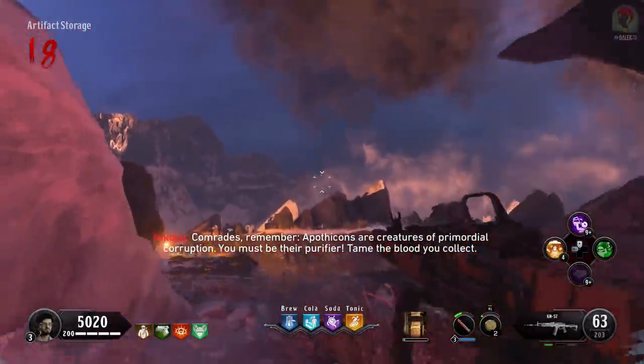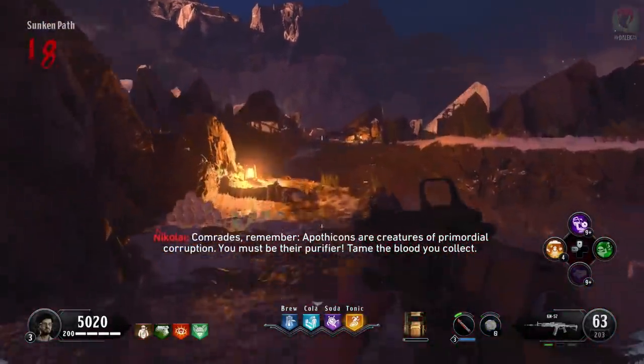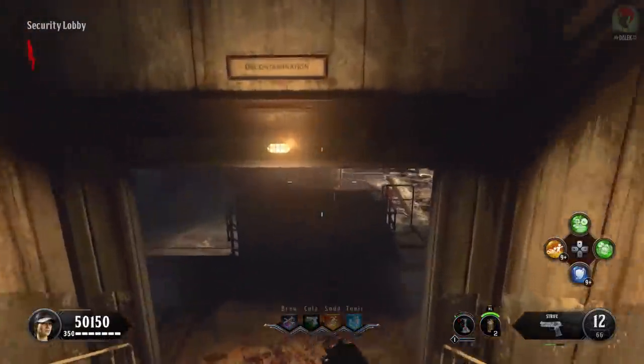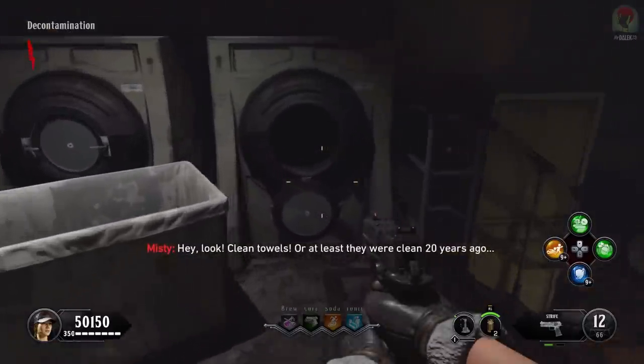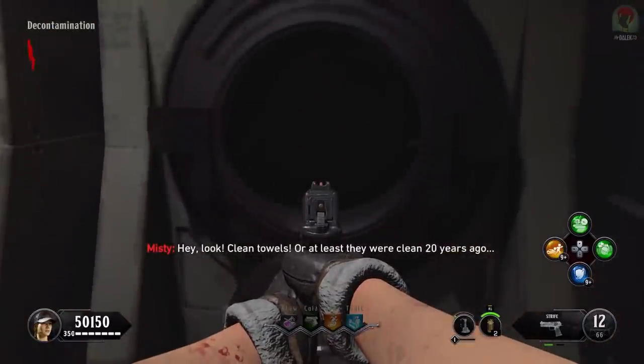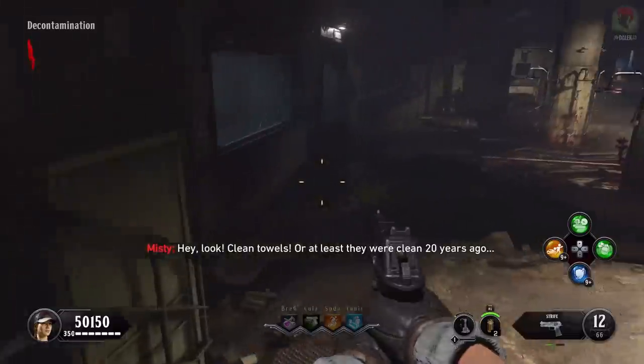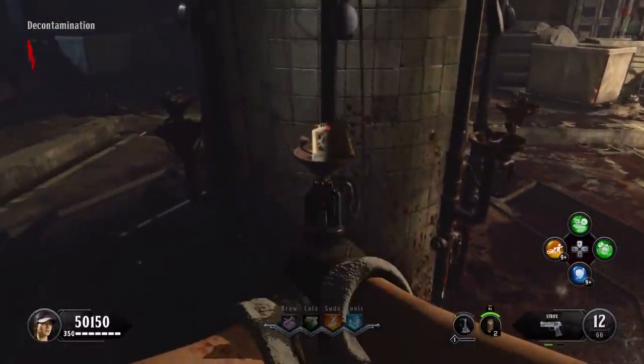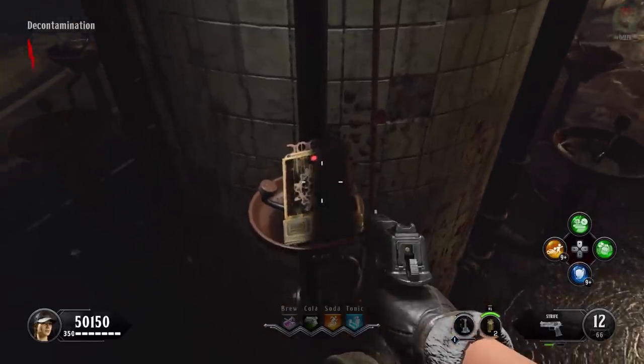To finish this step we are going to need the Samantha music box. Take your way over to the facility and in decontamination, we're looking for a punch card in this room. There could be one in this washing machine; if it's not there, it can be in the sink. This is what it looks like — simply pick it up and you'll get a character quote about a punch card. If it's not there, go ahead and look at the sink to the left of the perk machine.